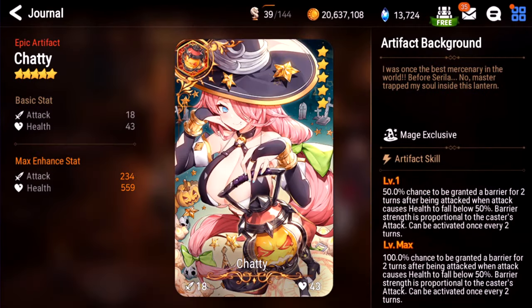Chatty. This is the Cirilla artifact. Gives you a barrier when you're being attacked and your health goes below 50%. I'd say this is pretty garbage. I see some people use it with Champs or Auto, but too situational. I give this one a D.